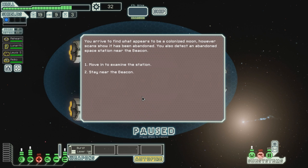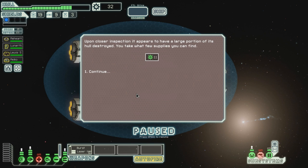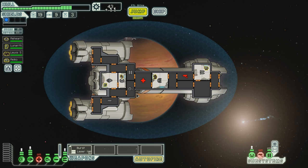You arrive to find what appears to be a colonized moon. Scans show it has been abandoned. You also detect an abandoned space station near the beacon. Move in to examine the station. Upon closer inspection, it appears to have a large portion of its hull destroyed. You take what few supplies you can find - that certainly is very few supplies. Let's repair these systems and then we'll go back.